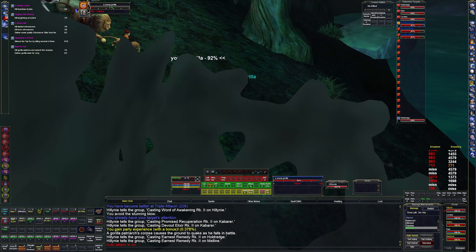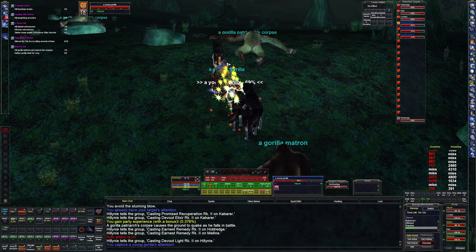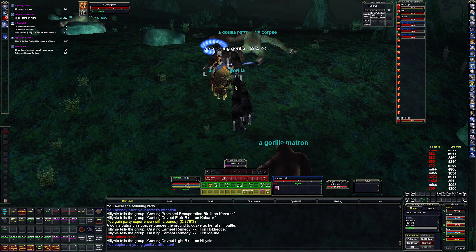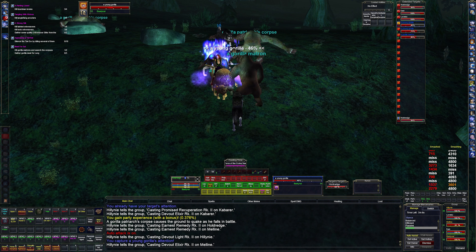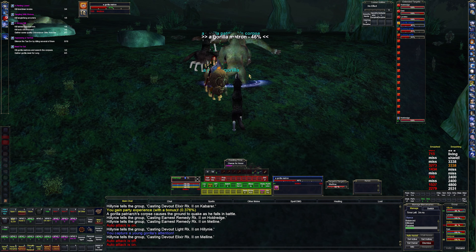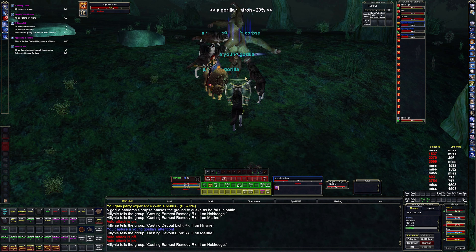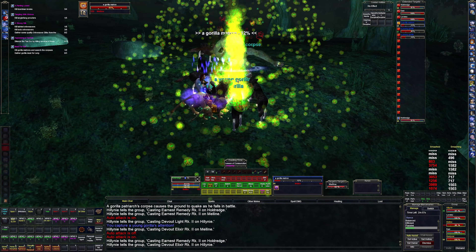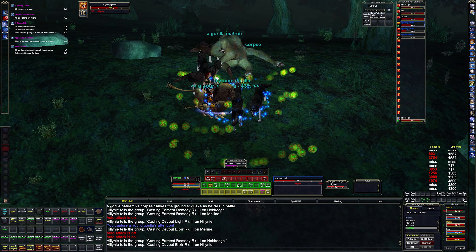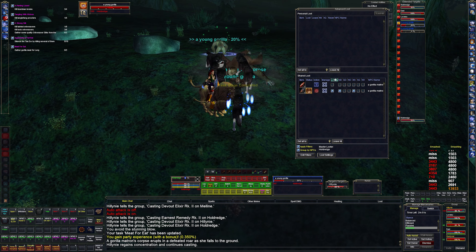So what we're gonna do is kill the young gorillas, because these stupid mercenaries — there we go. I'm just gonna let them fight the matron. Why should I go out of my way to save a mercenary that won't assist correctly? I complain about this like every episode, but that's just how this game is.